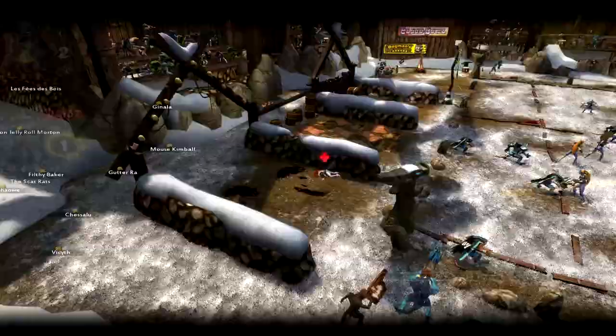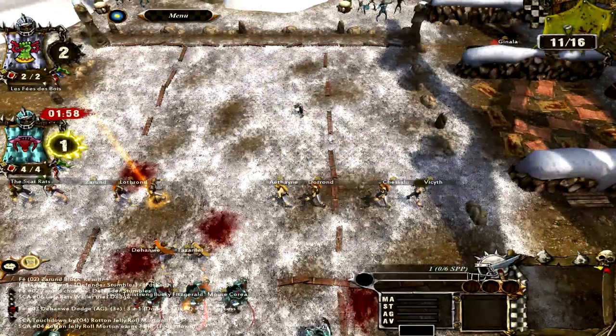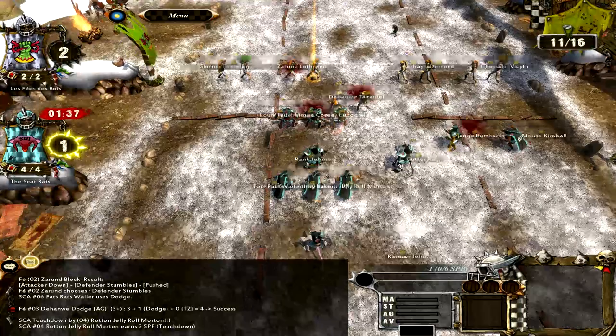Oh I love that animation, I like dancing. But there's my first touchdown as this team! That guy's clearly out and my guys are all back in, so it's 10 to 11 as far as team count. Of course I'm kicking them the ball now. Rotten Jelly Roll Morton proves himself to be one of the better players on the team, gets himself three SPP to start off. Ratman John does have one SPP from the successful throw before.